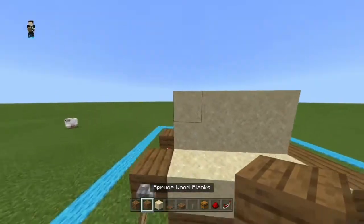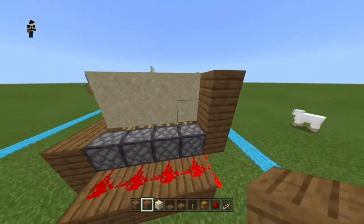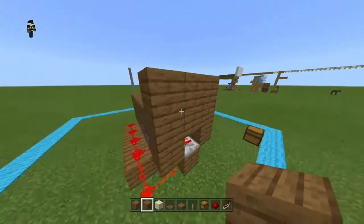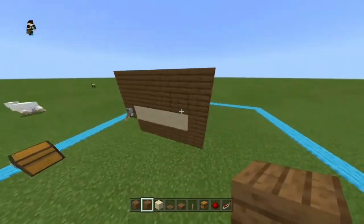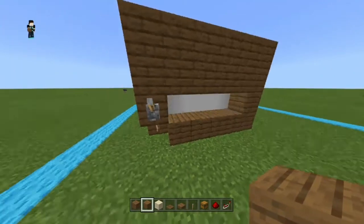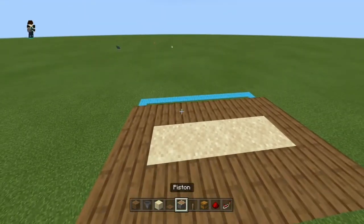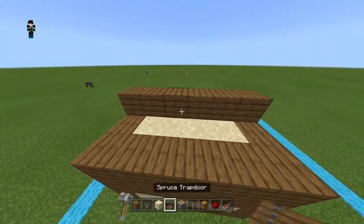Now just cover up the bottom of the farm. When you press this lever, you should see the sand moving forward and back. Then you know it will work. The sand on top must not fall through — if it falls through, that means your version is outdated or updated. Now just put a wall in the back here.